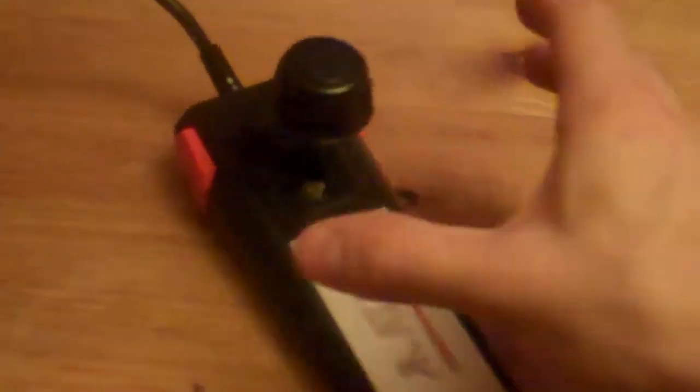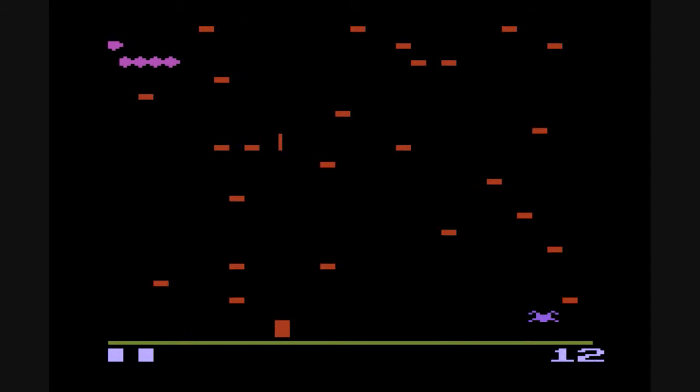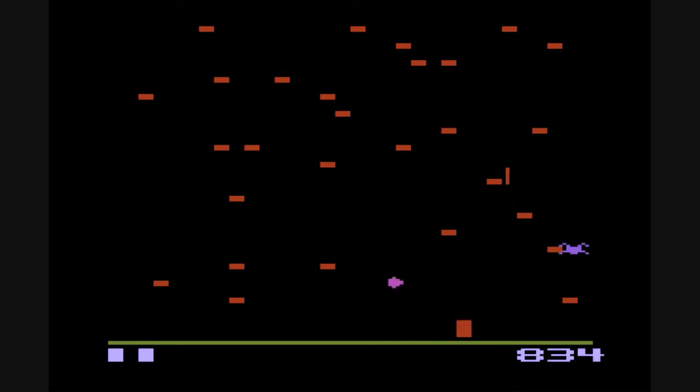It's a vertical shooter where the basic premise is you just have to shoot at the centipede which is constantly moving down the screen towards you. The story is you're an elf who comes across a magic wand and discovers he can use it to fight various wildlife, but to be completely honest, on the Atari 2600 version you'd never ever guess it.